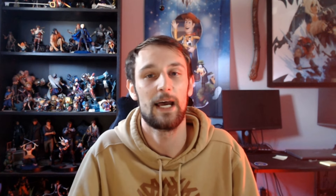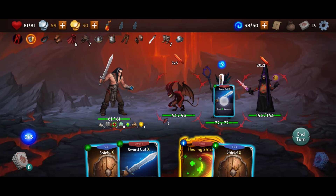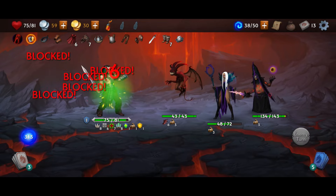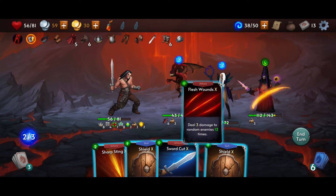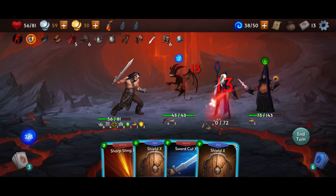My second biggest tip is going to be about maximizing your play style. It kind of goes with attacking over defending, but there are so many different things you can do. Right now I keep building decks that keep drawing cards, and after I establish the cards in my deck that let me keep drawing, I have a bunch of other cards that cost zero mana — so I just keep drawing cards and using cards until I literally have no more cards left to draw, and then I finally end my turn.